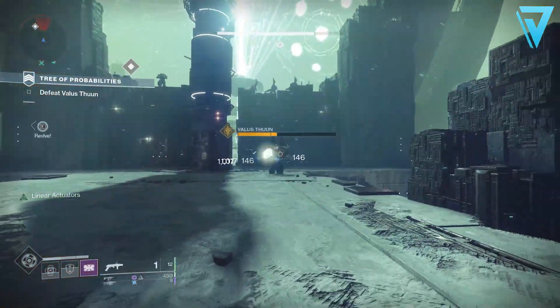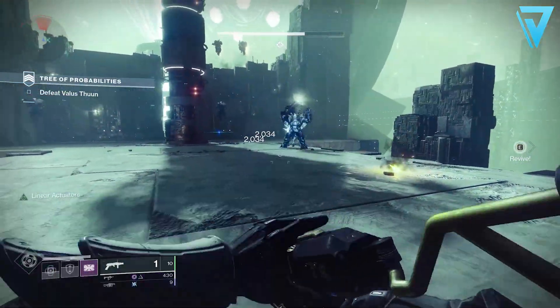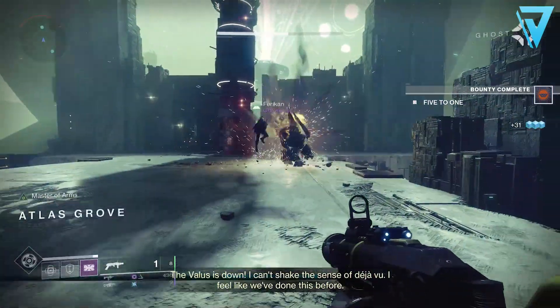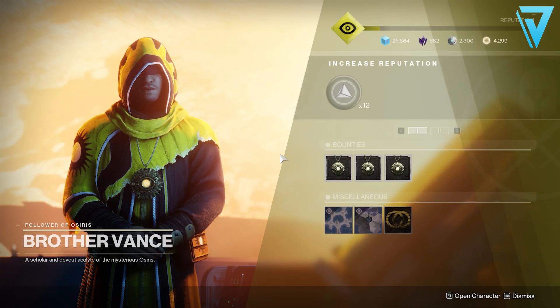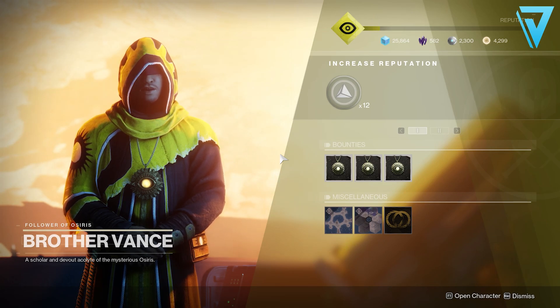One of the final steps for Mercury is called A Disciple's Plea. For this we need to complete the adventure A Bug in the System on heroic difficulty. Once you've successfully completed the strikes and the Bug in the System heroic adventure, you can return to Brother Vance and report your findings, completing the Evacuation of Mercury. That brings us nicely onto step 17 — the Evacuation of Mars.